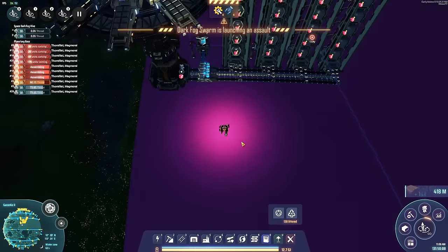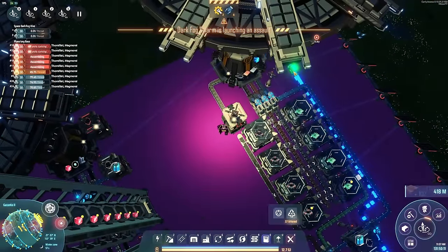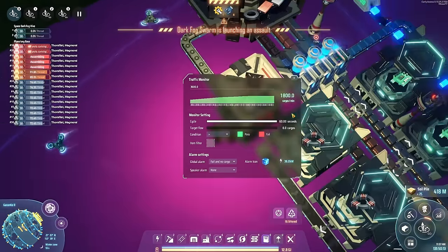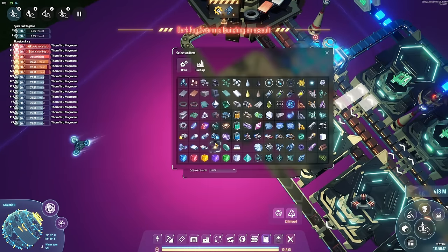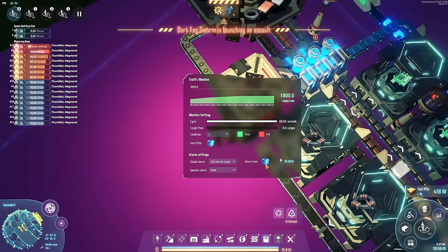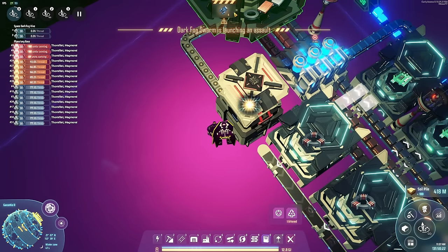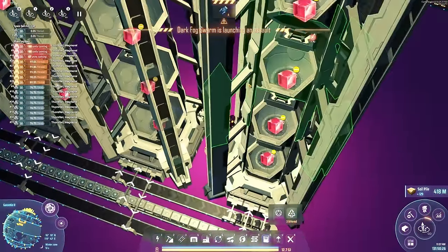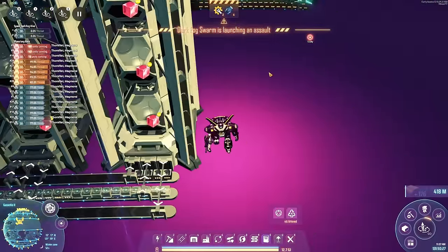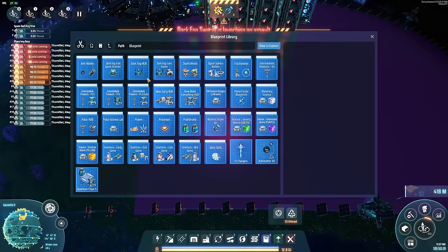Another important part of this build is that I have warnings like this: if for 60 seconds there has not been any throughput then it will throw a warning — no cargo — so we can see up here that there's a warning and science has stopped working. That is pretty neat; you can always get a sense of whether things are working or not.